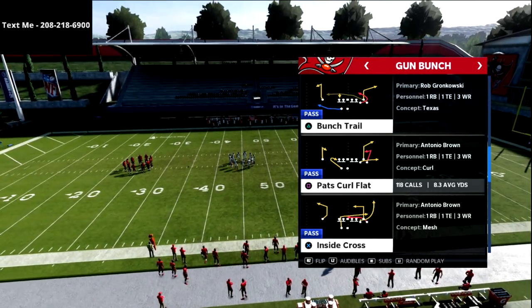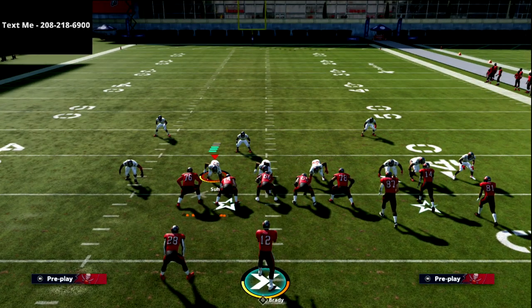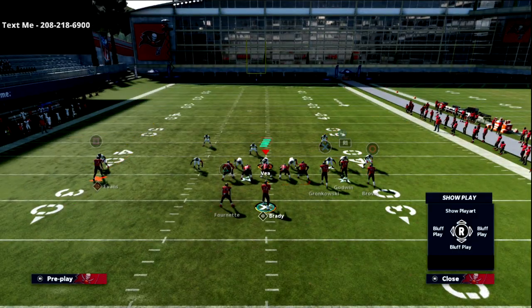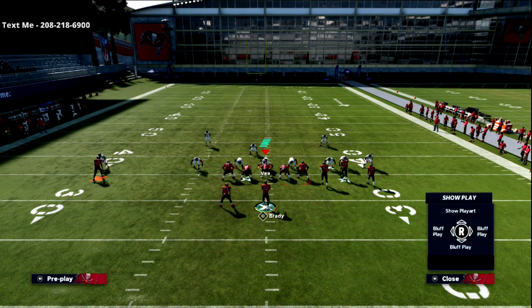The play is Pat's curl flat. My curl flats are set to 10, my hook curls are set to 10, and my hard flats or cloud flats are set to 20 or 30 - a standard way people would defend bunch. I've learned this out of trips tied in, but it does apply to bunch. All we're going to do is isolate this corner route. Typically, if you don't have a vertical pull route running bunch, an outside third will jump the corner route.